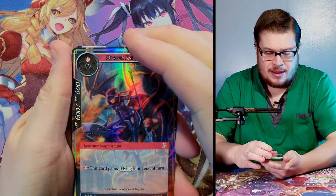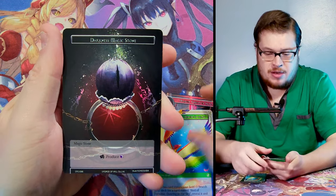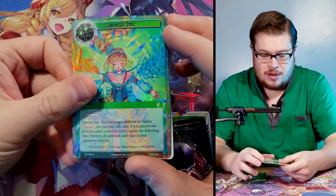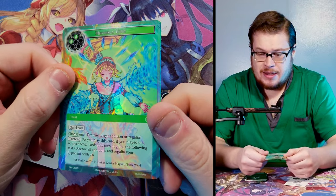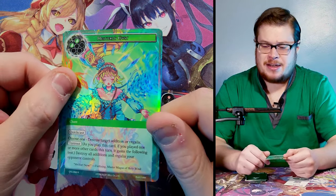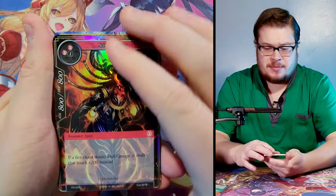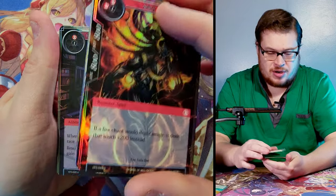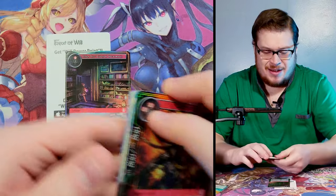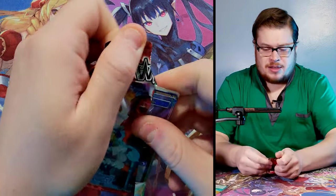Nice, starting off with some nice foils. We got Birds of Paradise, straight into the rare. There we go — Darkness Magic Stone and Heavenly Gust foil. Not a great looking foil though, honestly. I feel like the foiling is inconsistent in this set — some of them look way better than others. At least for the cards I've been opening, some of the foiling just looks a lot sharper than others. Then we got Alexa — went straight to the foil.